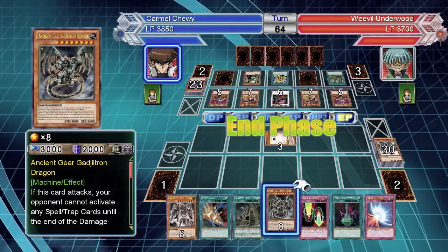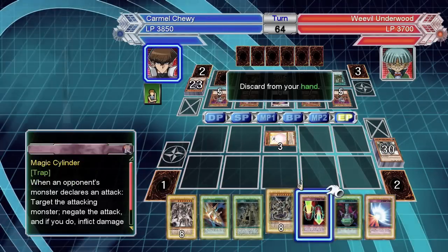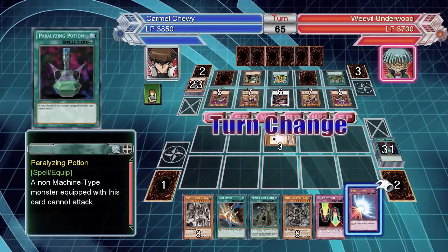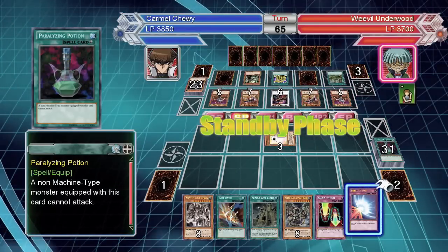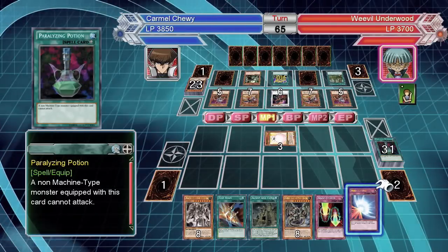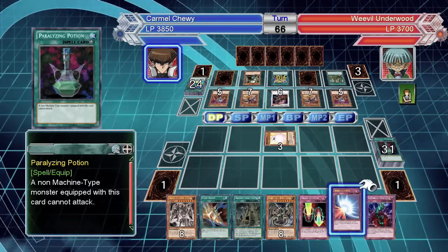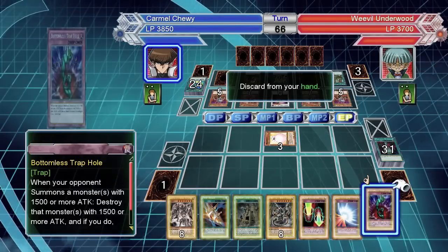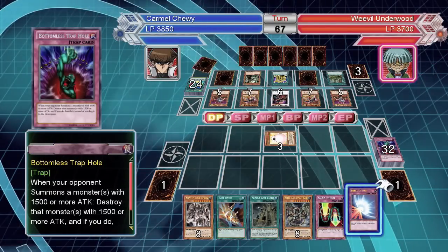He has so many ultimate insects on the field right now, I almost feel bad. Mirror Force would be clutch too but I don't need to use it. Who knows — I probably would have lost this duel if it wasn't for marshmallow, but you can't leave that stuff up to fate. When you see an opportunity to win, you just gotta go and take it.